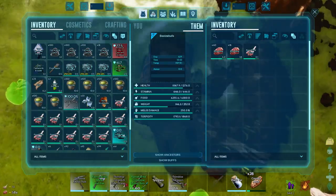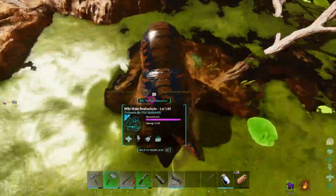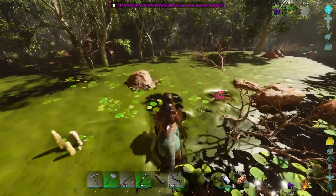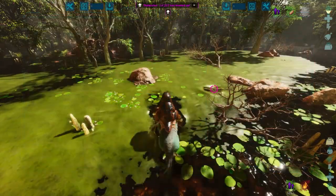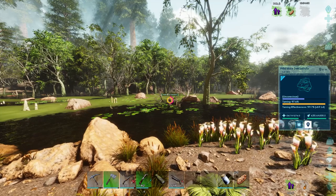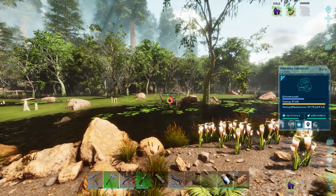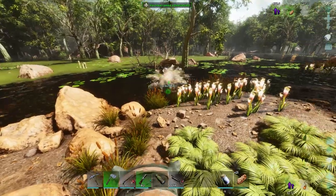I did not realize how much I would appreciate having one of these things the first time I tamed one. These are so nice. And now that I have a Thyla, getting prime is easy too. It doesn't even need narcotics — it'll just wake up. So I'll just sit around, watch it, watch the Dimetrodon swirling around in the water. And we have ourselves another frog.